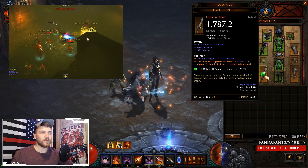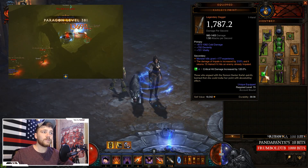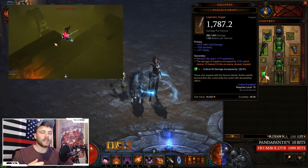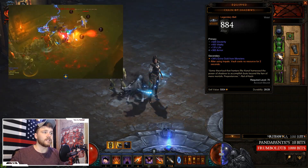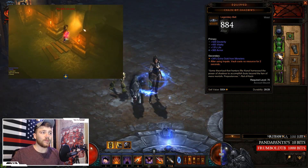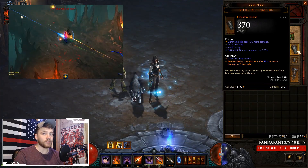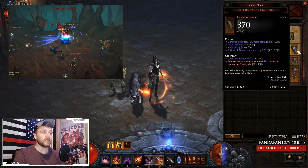With Carly's Point, the damage of Impale is increased by up to 375% and it returns 15 Hatred if an enemy has already been impaled — so if you don't kill them on the first hit and you throw again, you get some Hatred back. For your belt you want Chain of Shadows; it synergizes very well with the Impale build. Whenever you cast Impale, for two seconds Vaulting costs no Discipline at all. Strong Arm Bracers are really good — whenever you knock back an enemy they suffer up to 30% increased damage for six seconds.